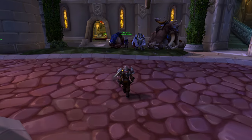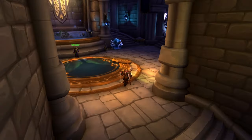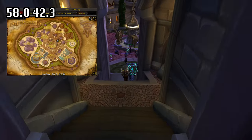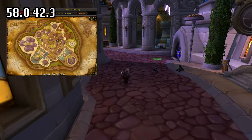You can purchase the mount from Mae Francis for 6,000 gold. To get to her, simply take the portal to Old Dalaran in your faction's portal room and then run to her. She is located in Old Dalaran outside of the Stable Master's building at coordinates 58.0 and 42.3.